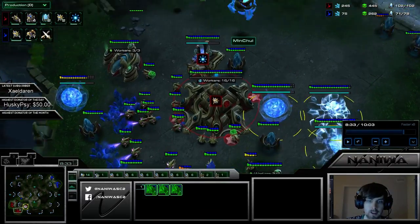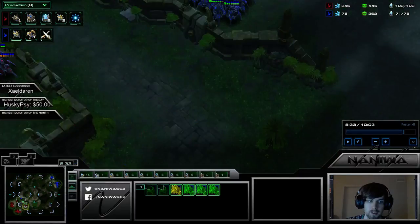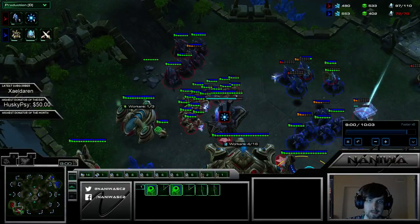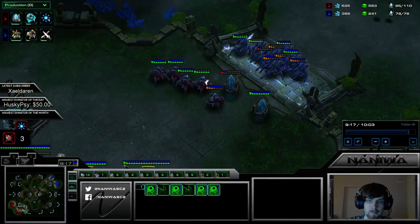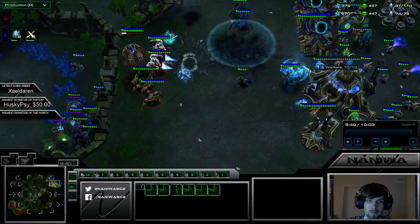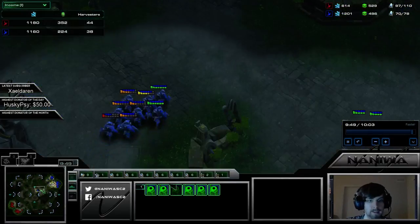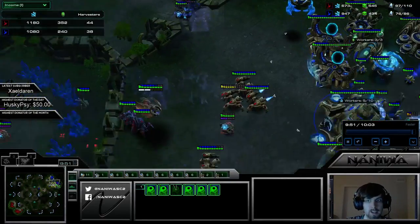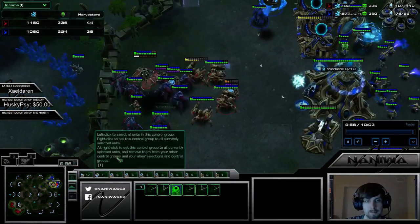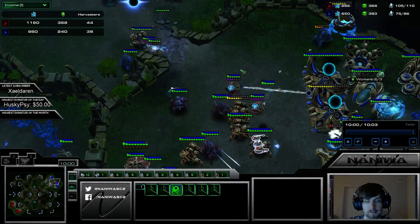This seems to be the way to play — not going for Disruptors, just trying to go for something else. That's why he was taking so much damage at home. This is like the best scenario for Mana. If you had a few more pylons at the frontier, it would have been great. Maybe if it was force-fielded out, that would have also been pretty nice.